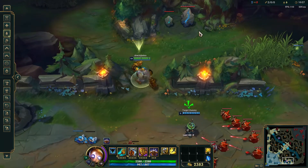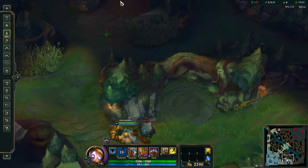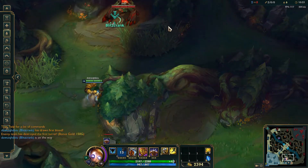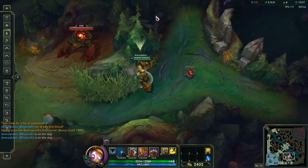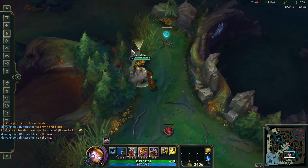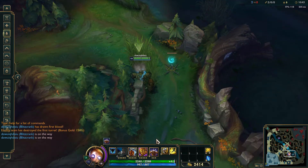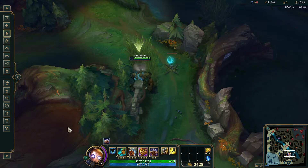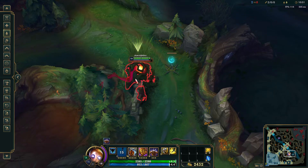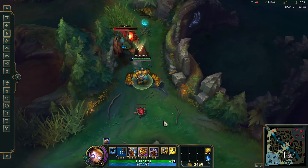His crank can hit anything — you can crank anything. A lot of people, especially at higher ELOs, will crank through this wall — that's a pretty infamous crank spot. His Q can actually go through this wall; let's see if we can do it. And that jungle pull is really annoying — it really puts you behind.